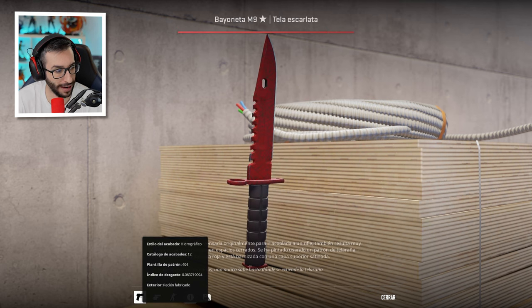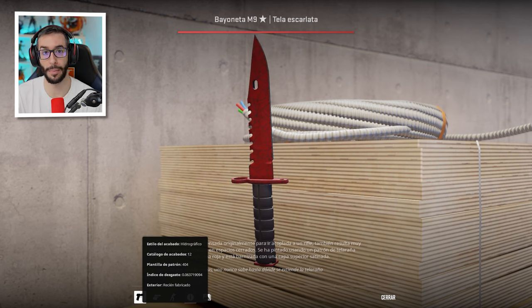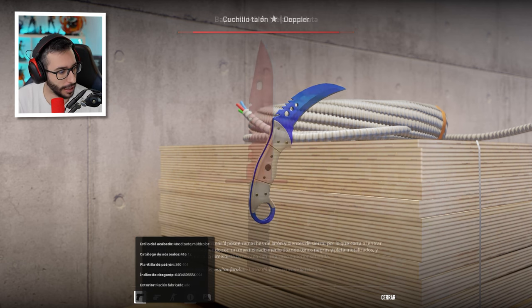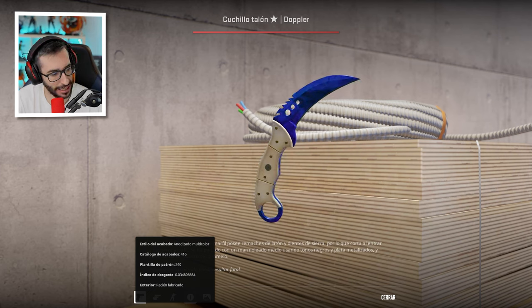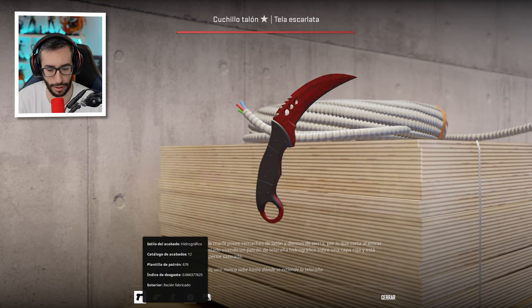We have a Crimson Web Factory New, the 14th in the world, float of 0.063 — it's a delight. As you know, Crimson Webs range from 6 to 7 percent, so 0.063 is super good. We have a Talon Sapphire Factory New, which is not bad at all — first time we see it. And finally, a Talon Crimson Web — the 18th in the world with float 0.066. Being a Talon, there are far fewer of them, so the float range stretches more. Talon Crimson Web Factory New — what a madness.